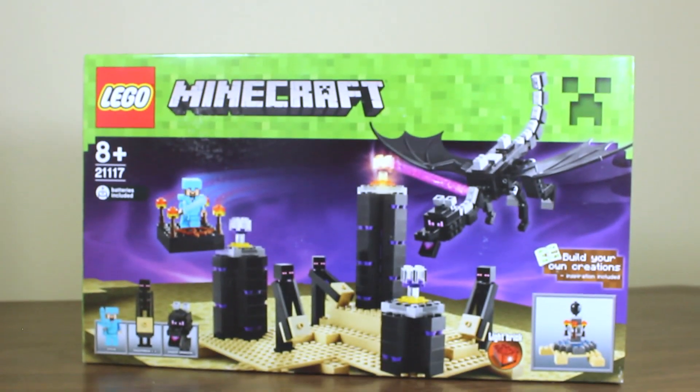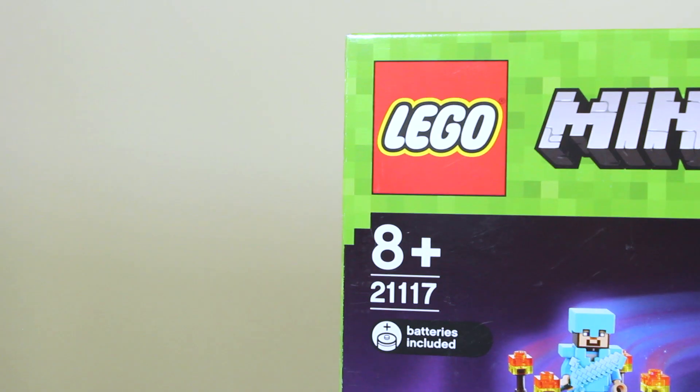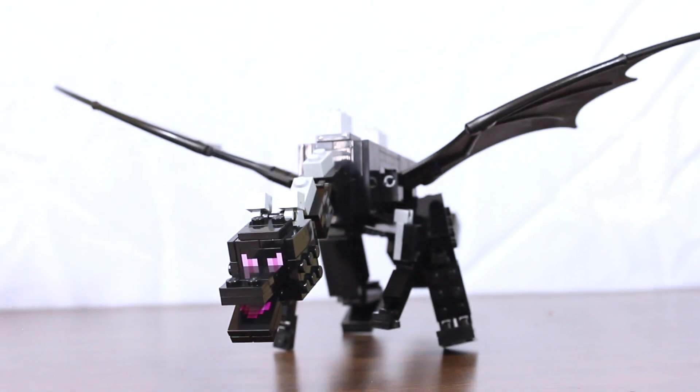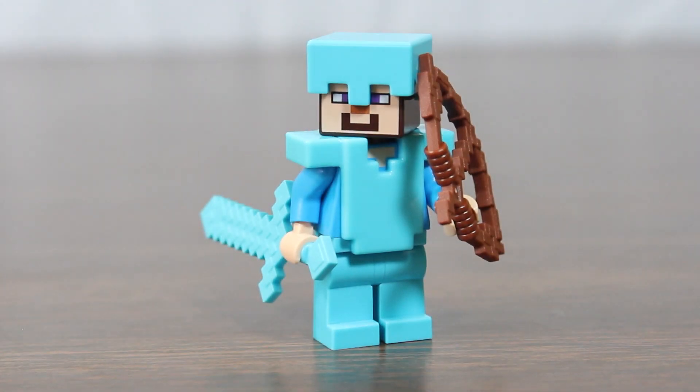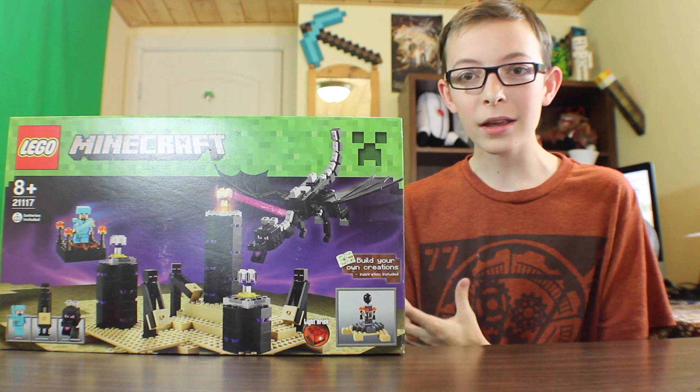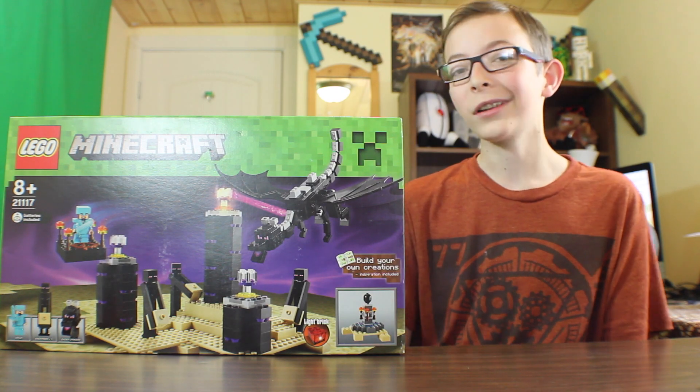This set is called the Ender Dragon, and the number is 21117. Like the title implies, it has the Ender Dragon, Steve with full diamond armor and a diamond sword, three Endermen, and light-up beacon blocks.